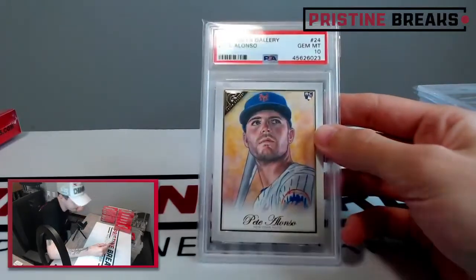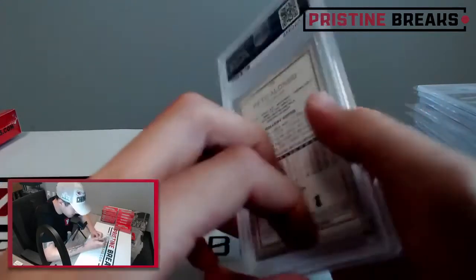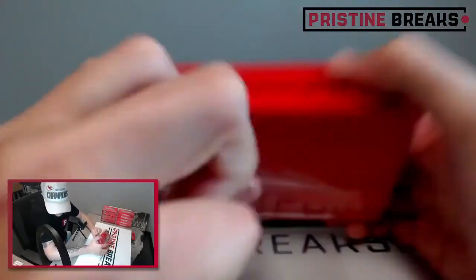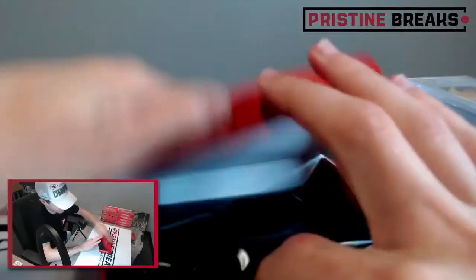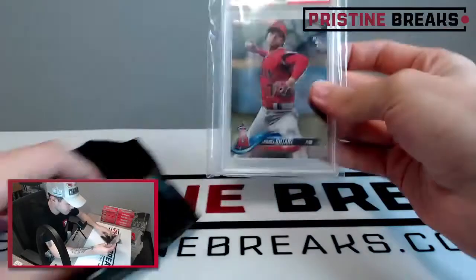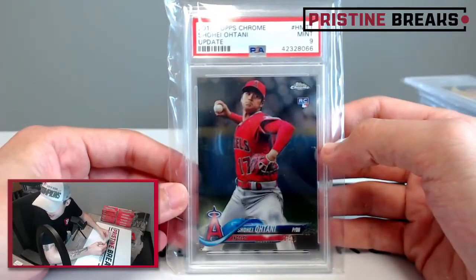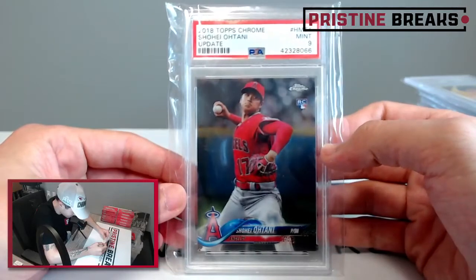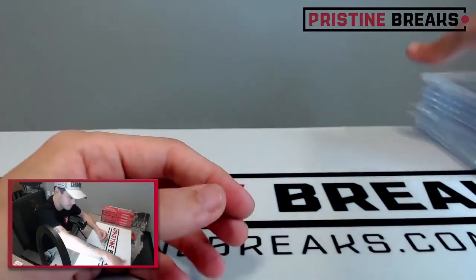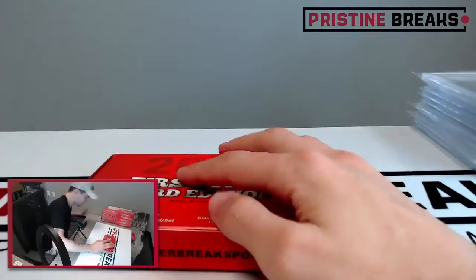This is a rookie of Pete Alonzo — 2019 Topps Gallery, graded a ten. Pete Alonzo is pretty good at baseball, playing for the Mets. We're about halfway done — this is our tenth one and it's gonna be a rookie, graded a nine: Shohei Ohtani, 2018 Topps Chrome Update. This dude is having a heck of a season — pretty insane that he's a two-way player performing as well as he is. Cool stuff, a lot of good rookies so far.